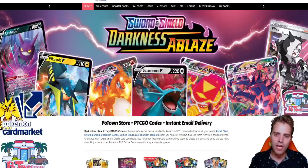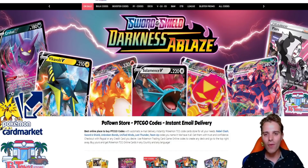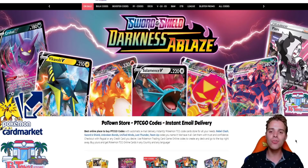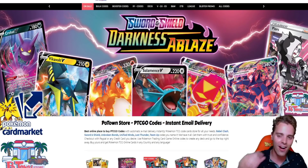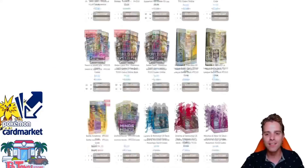This video is sponsored by PotownStore.com, the best place for you to get TCGO code cards. They already have Darkness Ablaze up in stock, so definitely check out the website and use the coupon code ZAPDOSETCG for 5% off your next order. They have a huge variety of code cards so you'll definitely find something you like.